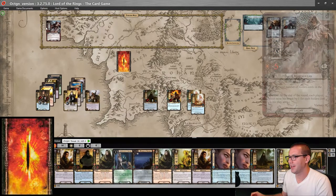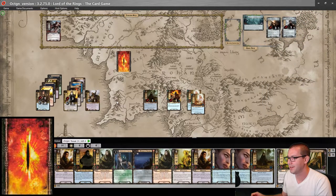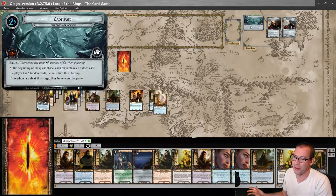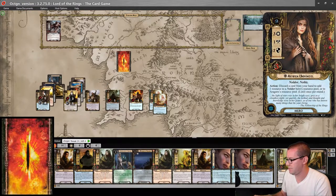Alright, we move on to the next round. I am forced to raise my threat by one from this hidden card and the Black Numenorean. And basically, we just have to quest now and we win. So that should not be too difficult to do.